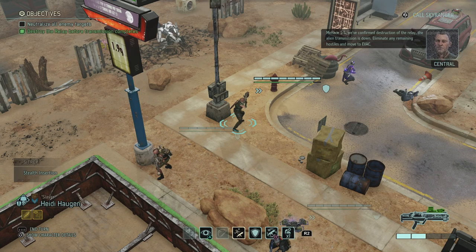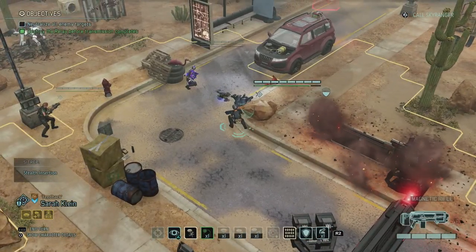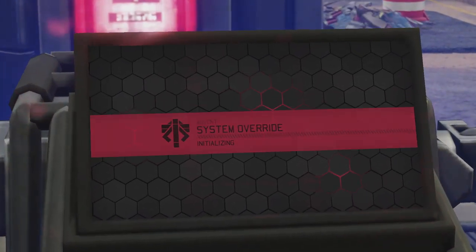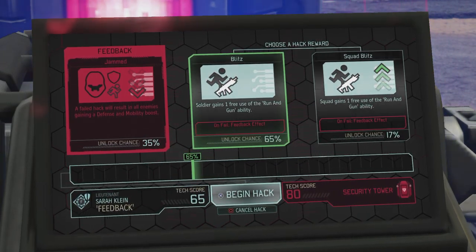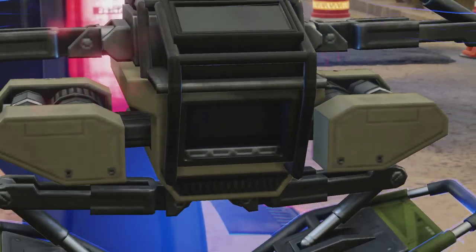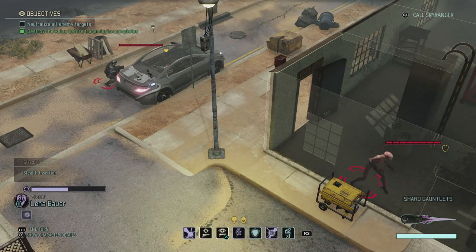Since we did quite a few actions already, I just wanted to see if I can't hack that tower over there — I can. That might actually hold some goodies as well since Sarah is starting to become smarter hacking wise. It gives a soldier one free use of the run and gun ability. We're not going to do this because it doesn't give us any proper benefit and we're not even in combat at the moment. After 10 freaking turns, it appears that the last two aliens were just cowering in fear behind the building.